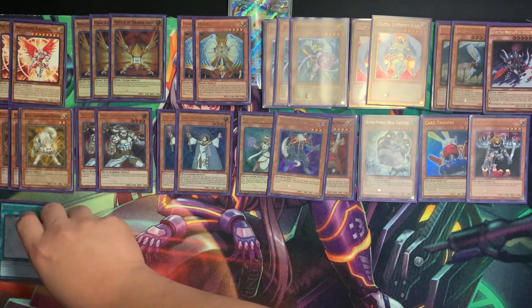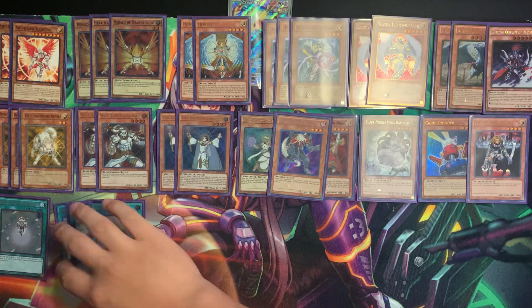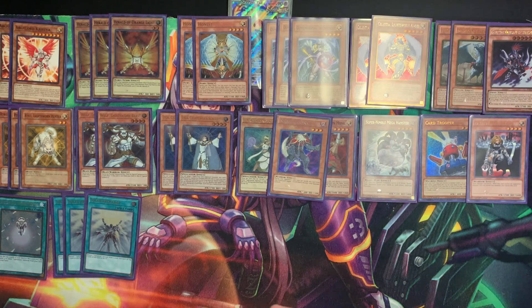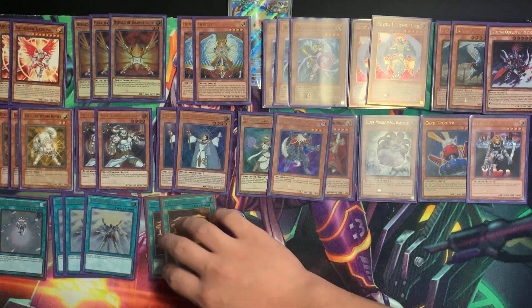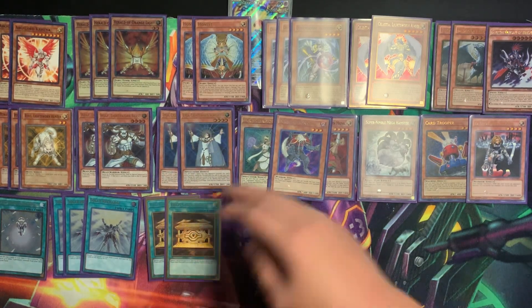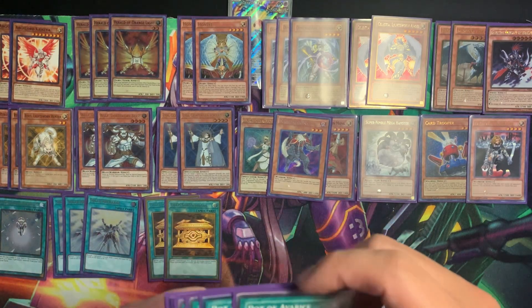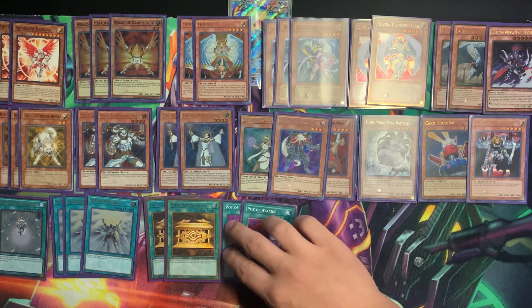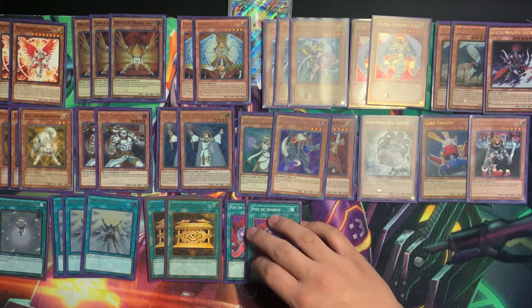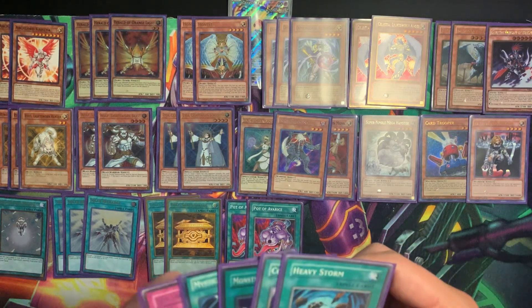Next up, the single Charge of the Light Brigade that we're allowed to play, alongside our three Solar Recharge — goes right with our Wolves that we draw, because it happens. Next up, two Gold Sarcophagus. This card's a three, but we're playing two just to get our two Judgment Dragon or maybe into Christia — either or is fine. Next up, two Pot of Avarice. This is our way to mess with the graveyard if it gets too full or we're down on resources.